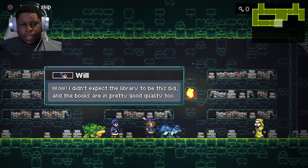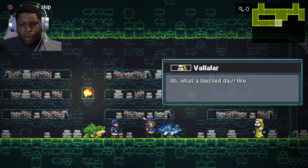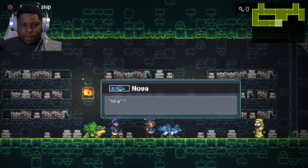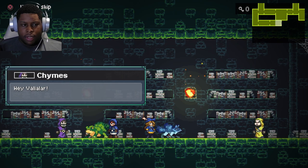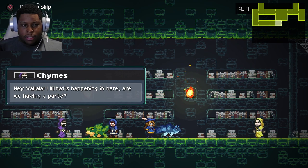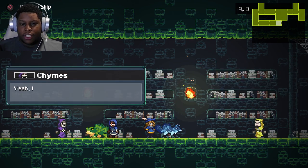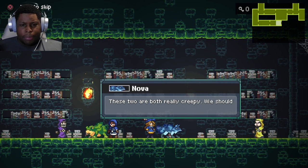Wow, I didn't expect the lodge to be this big, and the books are in pretty good quality too. But wait, there's another one of the alchemists. Oh, what a blessed day! We came in search of old books, and instead we found two keepers of spectral familiars. We? What is that supposed to mean? Hey, Falalar — I don't know how to say his name — but what's happening in here? Are we having a party? His name is Chimes. Not as such, Chimes, even though there might be cause for celebration very soon. Yeah, I see — two spectral keepers. The master will be quite pleased with this. These two are both really creepy.